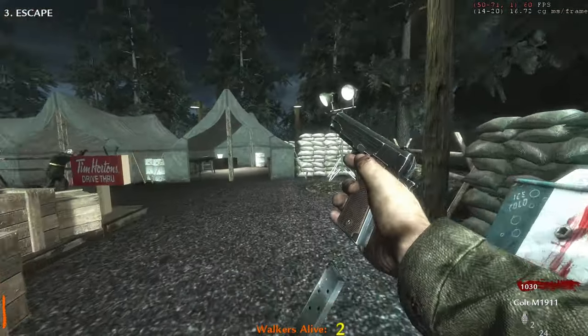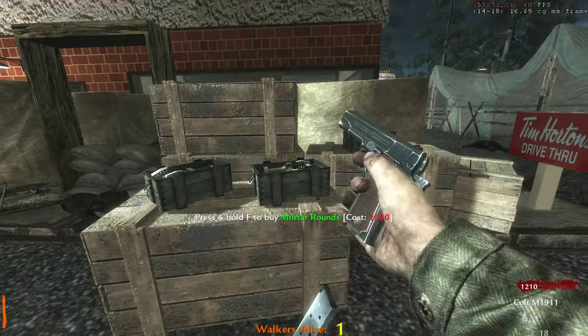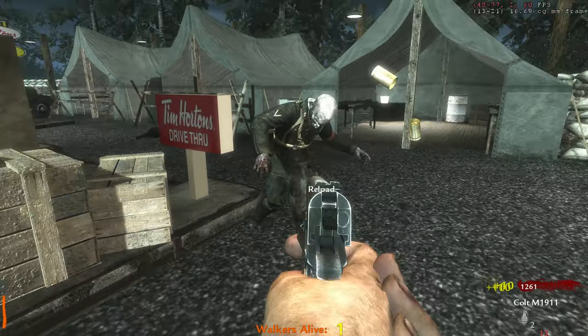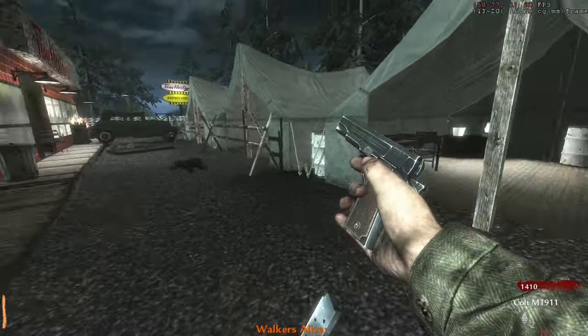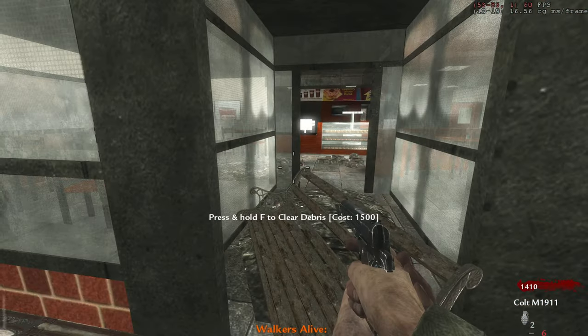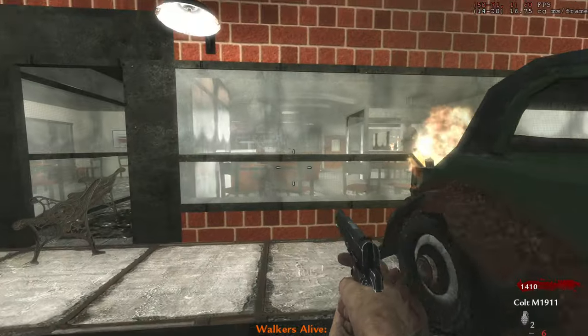Correct me if I'm wrong in the comments, but I do not think there is a single Tim Hortons out here, which is sad because I kind of want to try it. Alright, buy mortar rounds for two grand — we rarely see those in zombie maps, those are from the campaign. It says walkers alive at the bottom so we do have a zombie counter. My microphone isn't completely in the way this time.